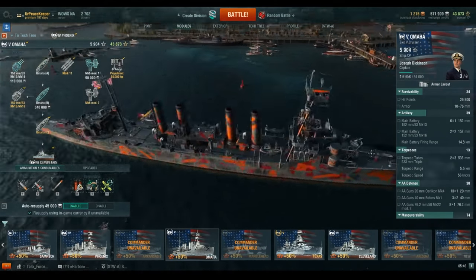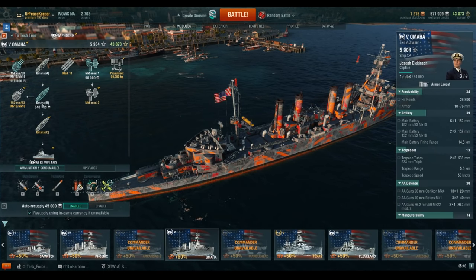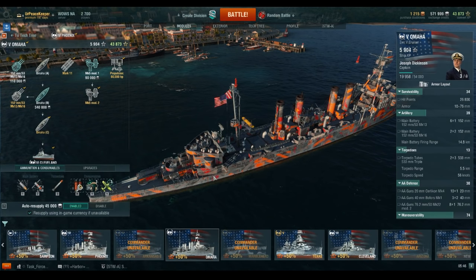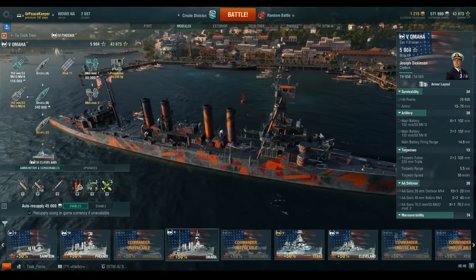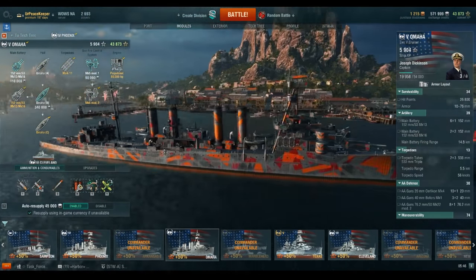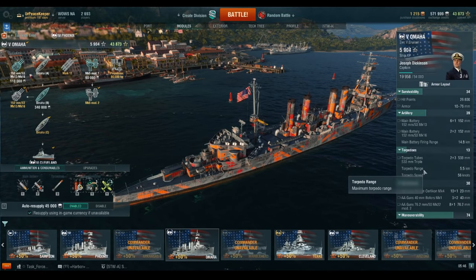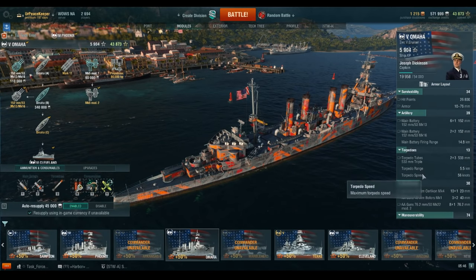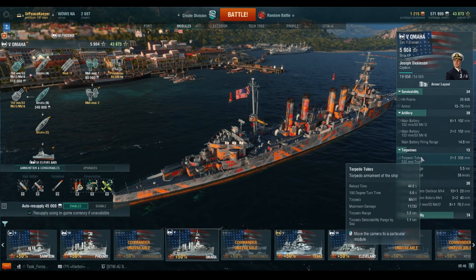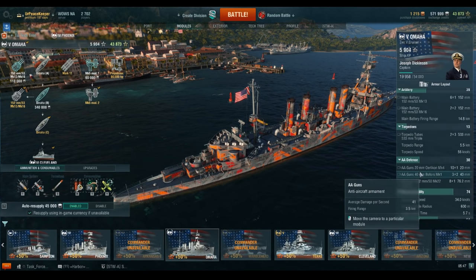There are four casemate guns on the front and only two in the back in the final hull configuration. The second hull does have two more out the back, so you'd have the dual turret, then four, then an additional four, then the dual turret — for a total of 12 6-inch guns. The torpedo tubes are mounted at the back of the ship but have very good arcs. They have a 5.5 kilometer range, a somewhat slow 56 knots, and don't do a whole lot of damage at 11,733, but they have a very short reload time and a very short detection range of 1.1 kilometers. They are fairly usable.